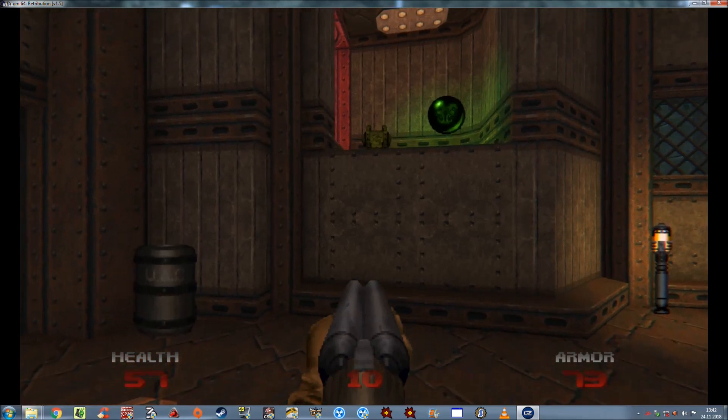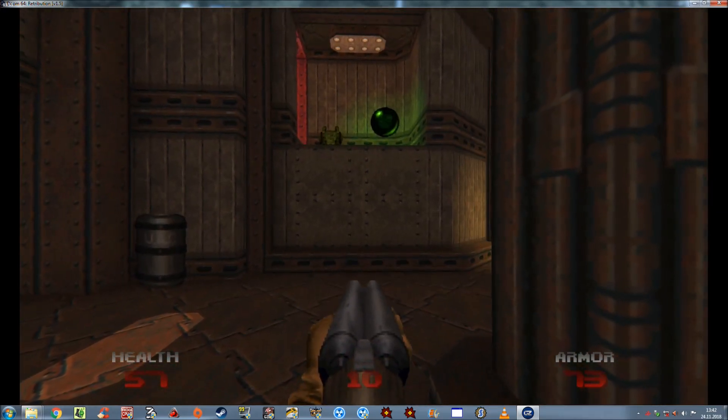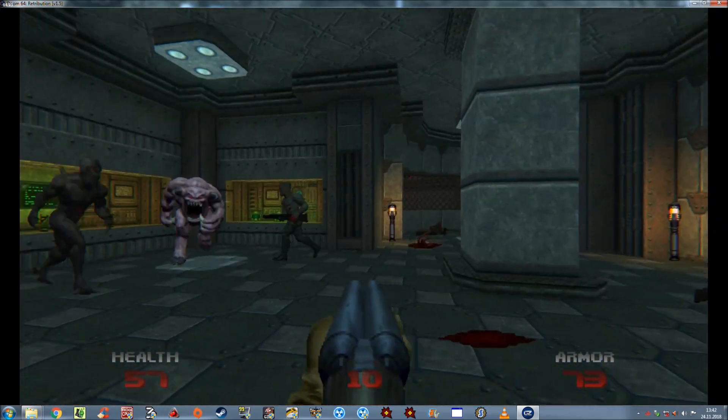Apparently you can't get that secret because there is actually a teleporter in this map that is supposed to take you there. The teleporter itself is working, but there is no way, to my understanding, to lower that teleporter in any way. I actually looked up this after wandering on this map trying to find the secret for a pretty long time. When I looked inside GZDoomBuilder, I couldn't really find anything that would trigger the teleporter - not even any of the scripts. I couldn't find a tag value associated with that teleporter. So it's probably not working. Mr. Nevander, you've got some work to do.